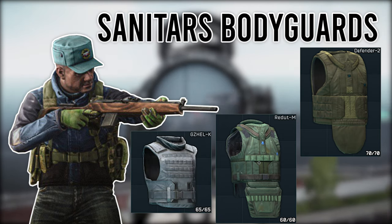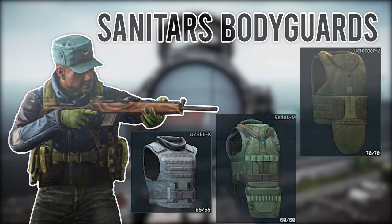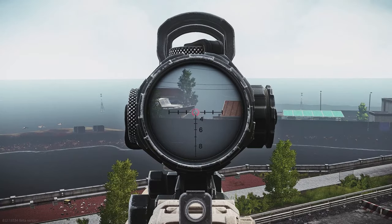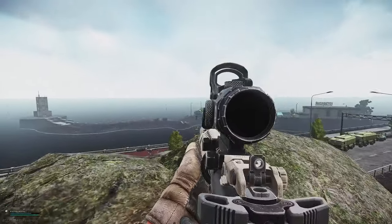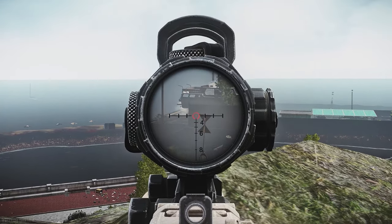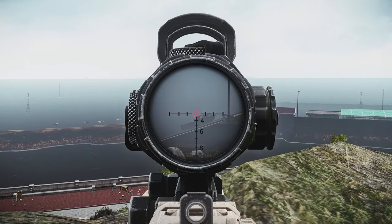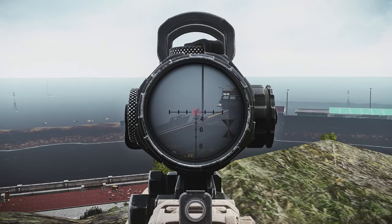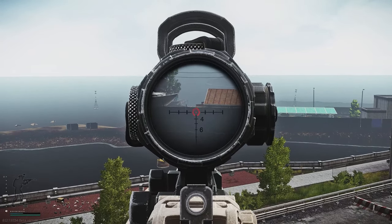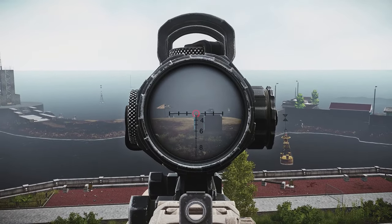All of these armours are very strong, and combined with their accuracy and ability to heal frequently, these guards and the Sanator himself are quite challenging to take care of. Because of their increased health, you want to bring a weapon capable of massive damage. High-calibre weapons with strong ammo are your best bet — usually I take an M1A, SKS or AKM with 7.62 BP ammunition. You could also take a high-powered M4 with M855A1 or M995, or a 5.45 AK variant with BS or 7N39 — those are probably your better bets if you want to take out the scav boss.